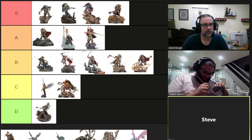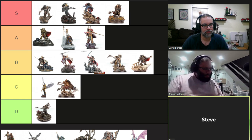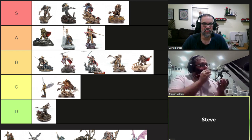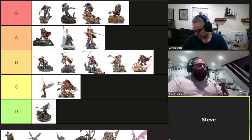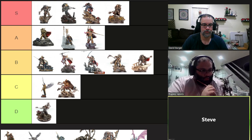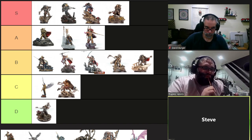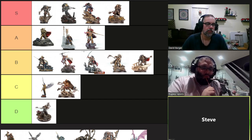His armor gives a 2+ save and a 3+ Invulnerable — a great starting point. In addition, he can reroll failed armor saves or wounds inflicted by Flame and Volkite weapons. This is massive because one of the scarier things in the game is that big unit of heavy Volkite weapons — they dump out tons of dice at good Strength — and Vulkan just doesn't care. He eats Volkites for breakfast.